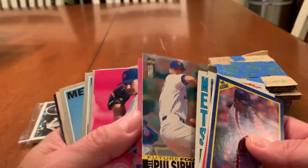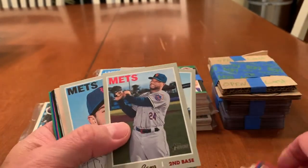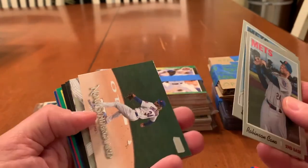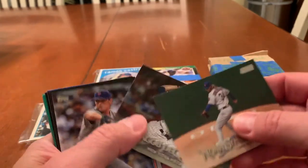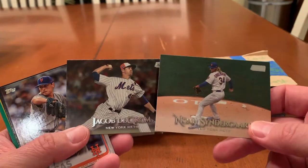Don Ross. Bill Pulsipher. Juan Castillo. Paul Wilson. And here's some newer Heritage cards — Wilson Flores, Robinson Cano, Steven Matz. This is what I'm talking about. If you look at these cards compared to those 90s ones, there's no comparison, really. The photography just from the different angles, the glossy stock — just great cards.